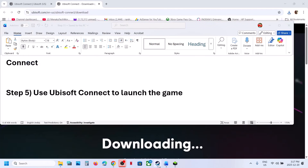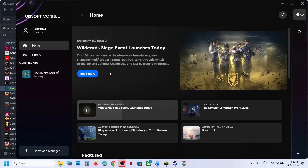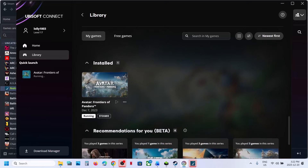When you launch the game, you will see Ubisoft Connect appear. Once Ubisoft Connect is up and running, go to Library, find the game there, launch it from Steam, and then check.